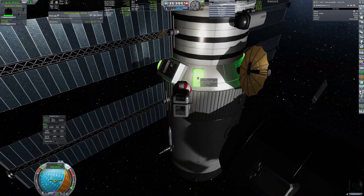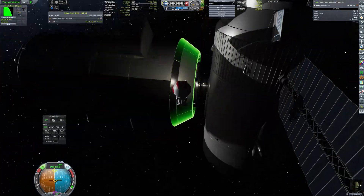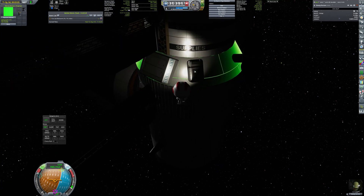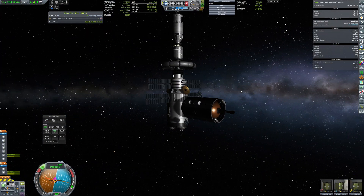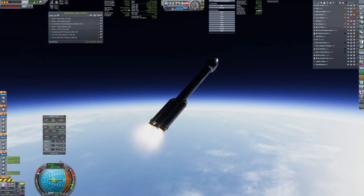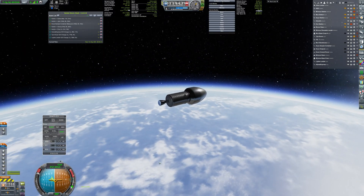Katwig Kerman has no problem completing this task and the vessel is almost ready to depart. Almost, as of course we cannot forget about the tiny lander that will allow Kerbals to get to the surface of Edna and Dak.